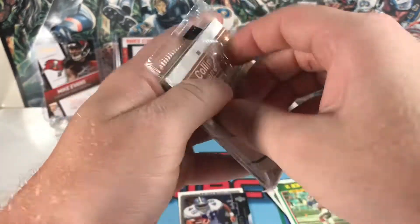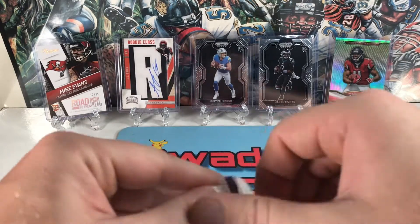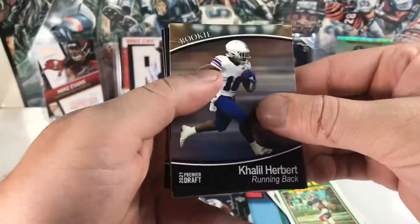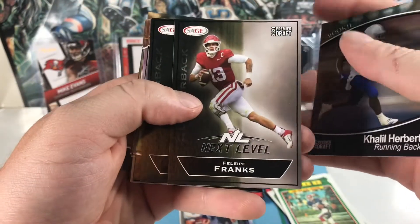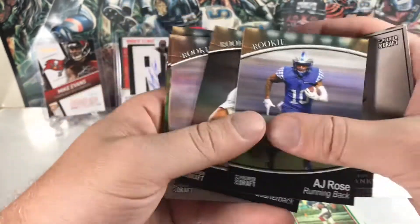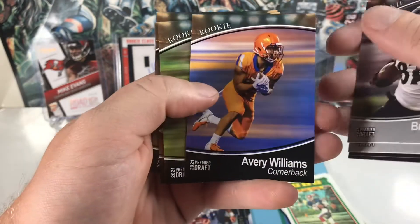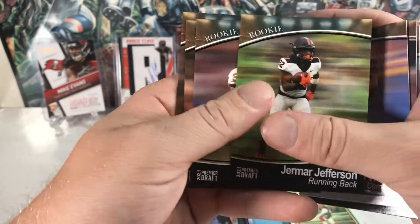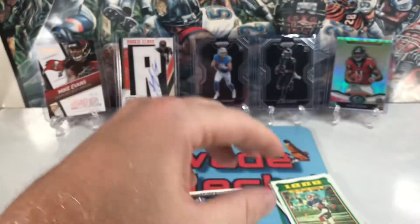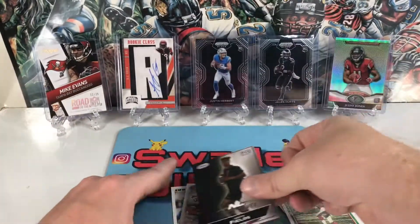Going with the 2021 Sage — we can get an auto at least. Got a Khalil Herbert, Felipe Franks, Justin Fields, AJ Rose, Davis Mills, Cameron Sample, Bruno Labelle, Avery Williams, Jamar Jefferson, Shaq Smith, DJ Daniel, Colin Hill. So I got a Fields but just the lower-end Sage base — still a rookie though.